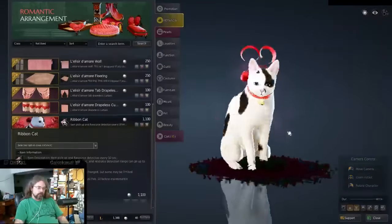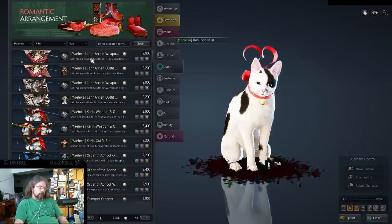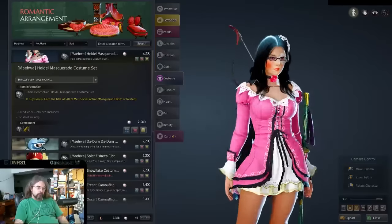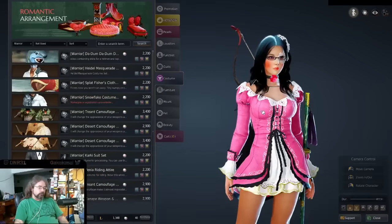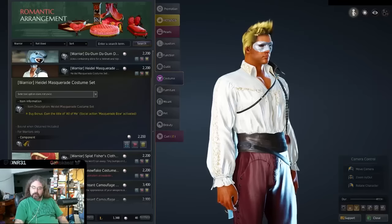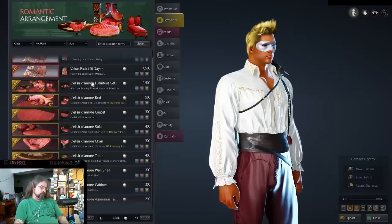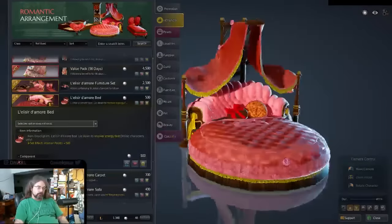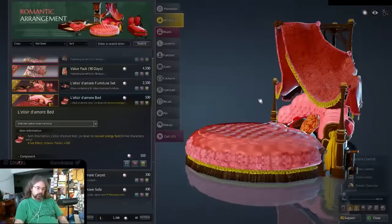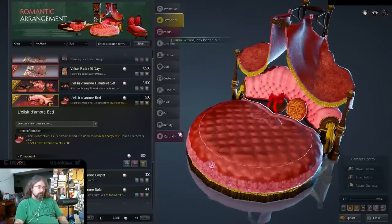If you win third place this is the ribbon cat outfit you could get. And there are masquerade costumes - obviously it changes for each class. Not too bad. And then if you get last place you'll just get the bed. Kind of crazy having a circular room - way too gaudy. Neat model though, the team did a good job with it. Pretty cool.